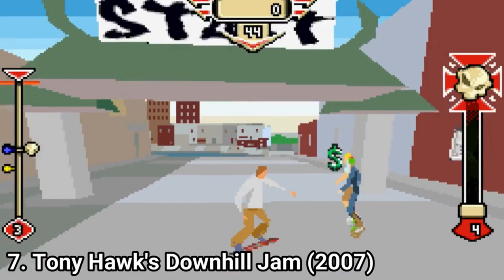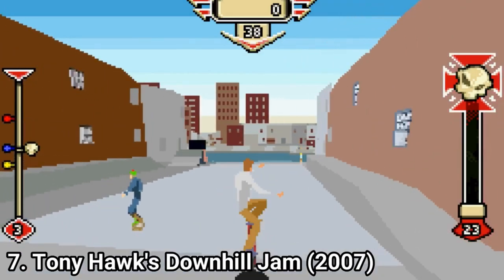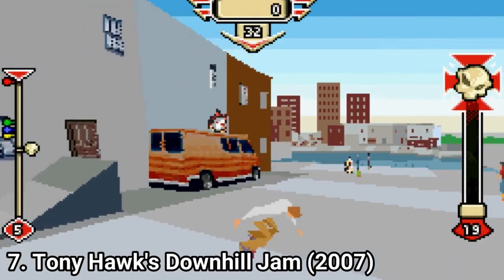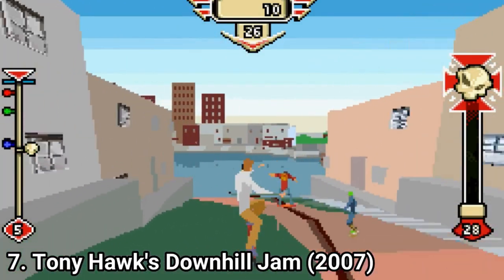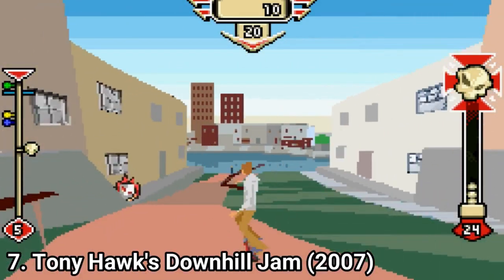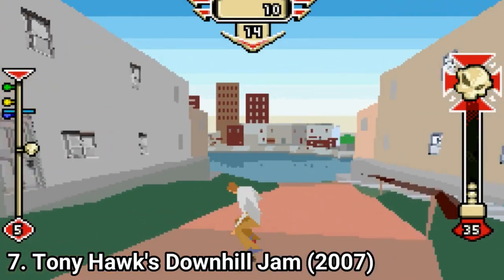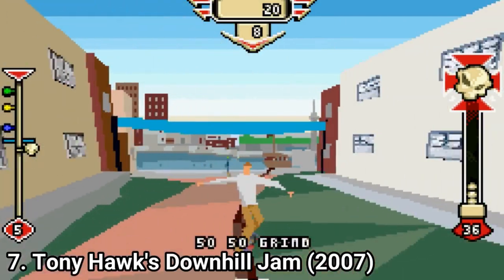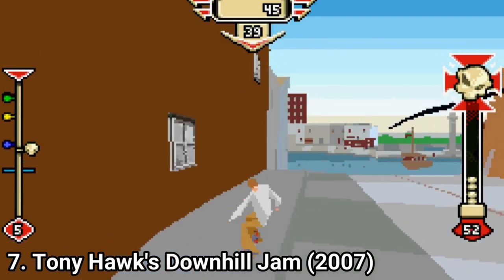Tony Hawk Downhill Jam is in my opinion a failed attempt at 3D graphics on the GBA. The game looks horrible and the popping objects on the map look underwhelming. On the good side, at least the game controls nicely. The game is actually more of a racing game than a skating game — you race downhill while also being able to do some tricks and collect stuff on your way down. The game isn't exciting, but I can't see many bad things about it either. It takes around 1 hour to finish, and there are 10 of these ugly racing tracks in the game. Overall I didn't like the game, but I didn't hate it either.